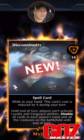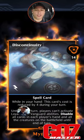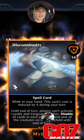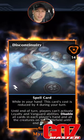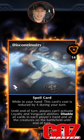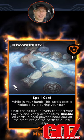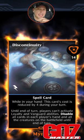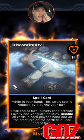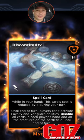Blue pull: Discontinuity. Right now it's worthless while in your hand. While in hand, this card's cost is reduced by four during your turn. Until end of turn, players can't activate loyalty and Vanguard abilities, and disable all cards in each player's hand and all creatures on the battlefield until end of turn. The only place this matters is if they rework Flash so I can cast something at the beginning of my opponent's turn — then it would be a bomb. Right now it just keeps creatures from attacking you.